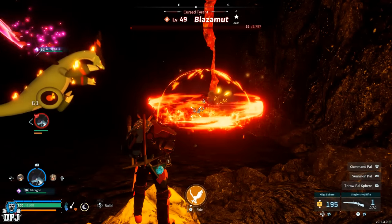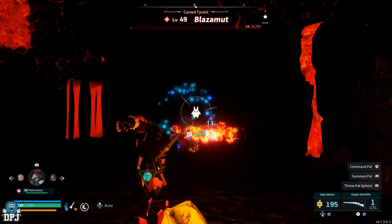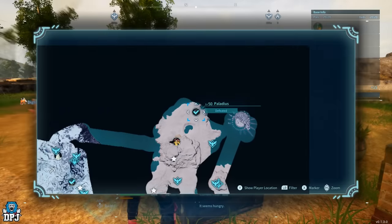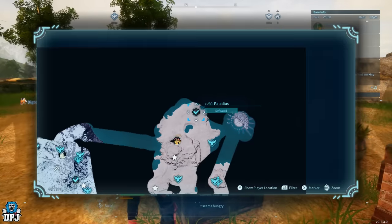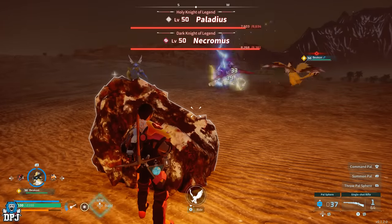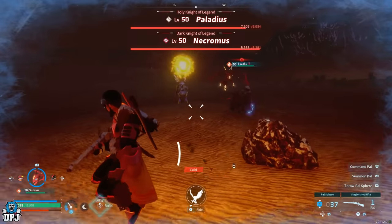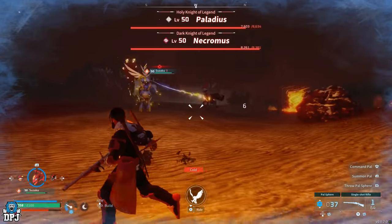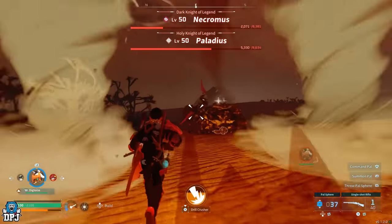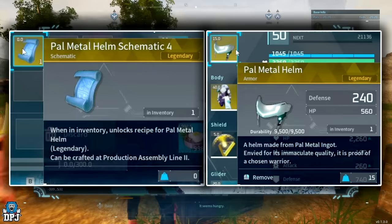The following four legendary schematics all come from legendary alpha bosses on the map — all level 50. First, the legendary cold and heat resistant armors drop from Paladius and Necromus. These are legendary world bosses and they spawn together, so you'll be fighting two at once unless you play it smart. The area is extremely hot in the daytime so heat resistant armor is needed, and extremely cold at night so cold resistant armor is needed — best to bring both. If you come at nighttime, Paladius will likely be asleep so you can take them out one at a time. Paladius is weak to dark element pals and Necromus is weak to dragon element pals.